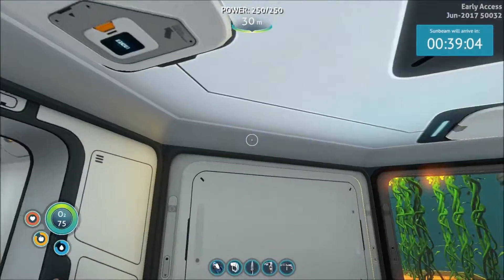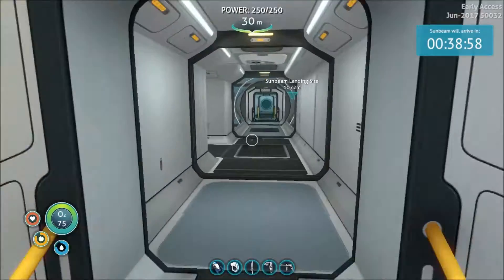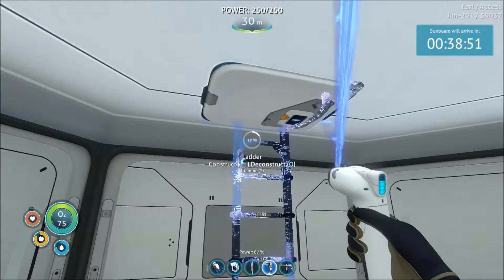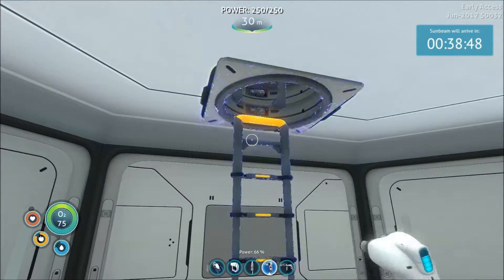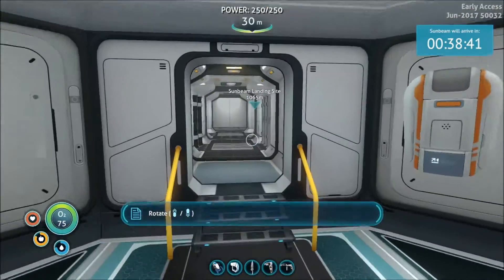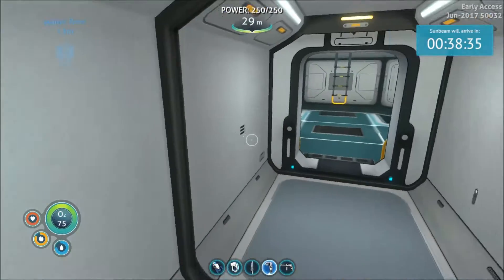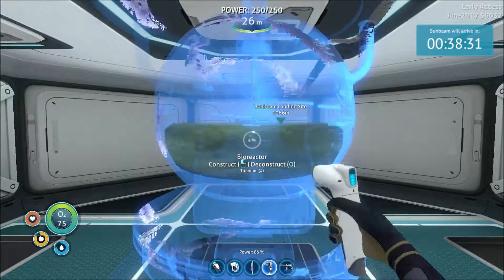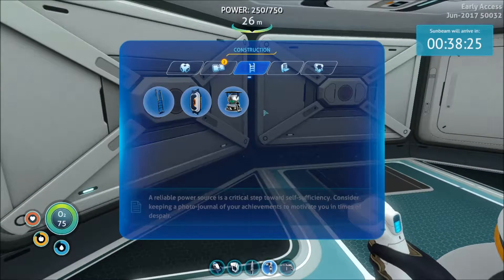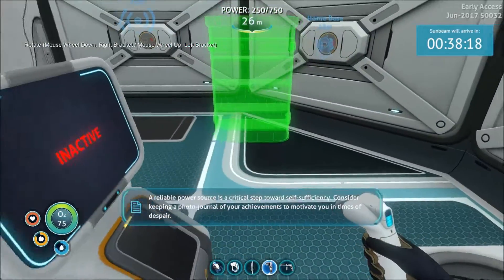Next episode we'll do the Sunbeam - I'm not going to do it this episode because that takes some time. We're going to build in here. I need to build a stairwell and we're going to build our bioreactor. I need lubricant - let me grab that. I've already sorted everything, so lubricants are in here. I'm also going to throw a storage up here for putting excess plants in, whenever they're ready. We'll put it over here.